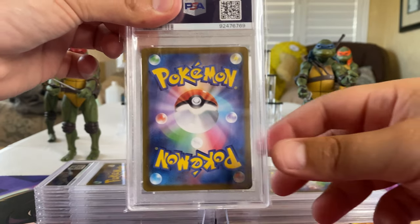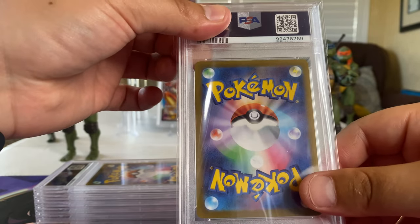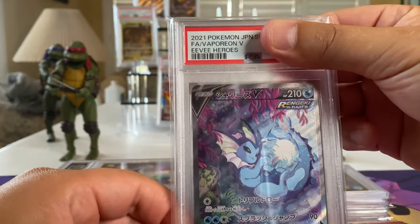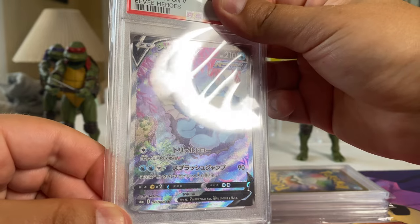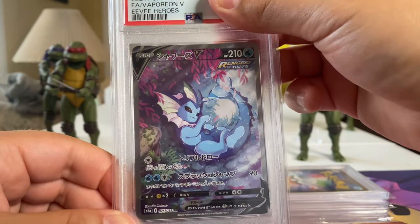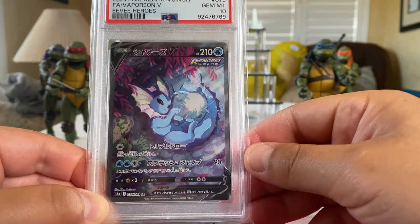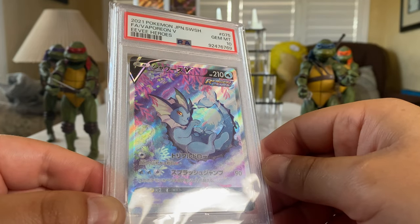Remember, these are all Japanese. When I submitted these they were pretty much mint. I don't know exactly how they grade in terms of symmetry or anything like that, but here we go — another EV Heroes card: Vaporeon! Oh man, look at that. Damn, that looks gorgeous. That has to be a 10. Here we go — 10! Oh, you lucked out buddy! That's a 10 right there. Look at those eyes!